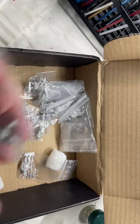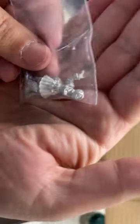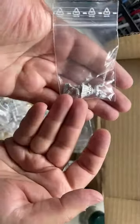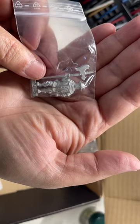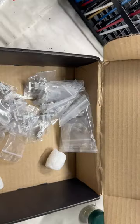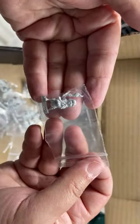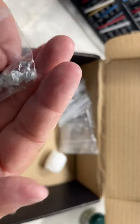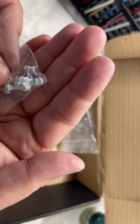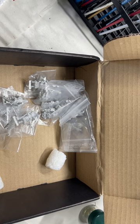Now we're starting to get into the miniatures. So this is an actress. You could make her an apprentice if you wanted to — she has a book in her hand. We have a town's guard, or you could use him as a mercenary in Mordheim. A mutant kid — she has a little claw hand, super cool. Another mutant kid with a tentacle arm. Like I said, this is based on the old Warhammer role-playing game, so mutants are a big deal in that.